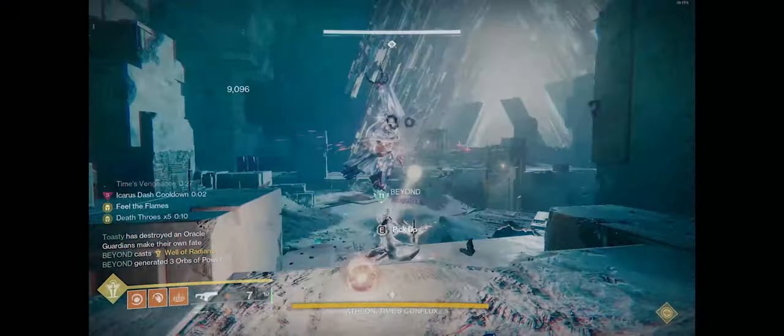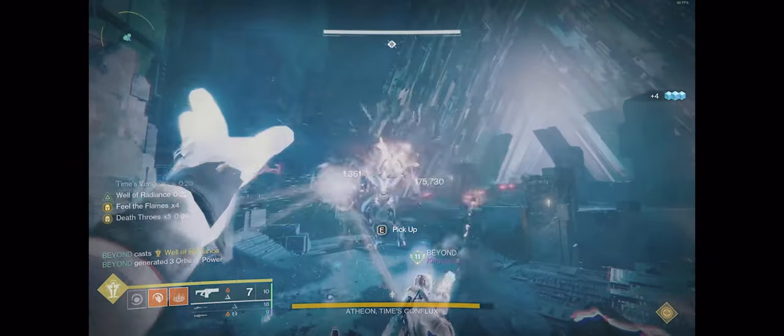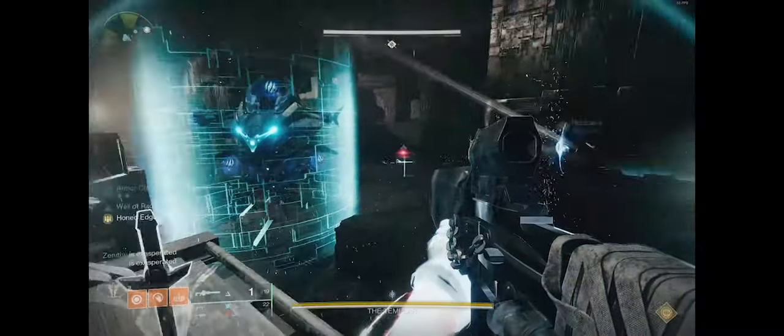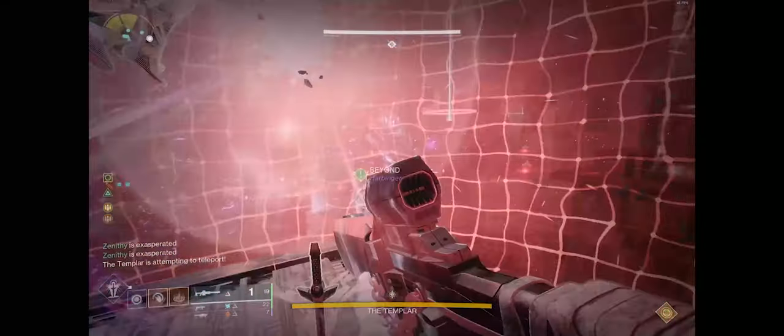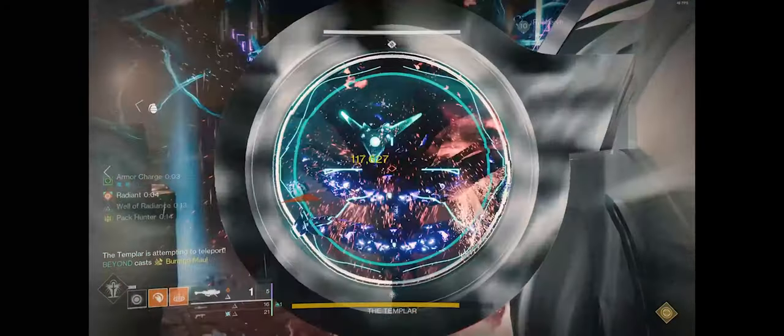When it comes to a damage encounter rather than an ad clear encounter, currently rockets are the way to go. You can pair this with Izanagi's Burden, which is a very consistent form of burst damage. Rockets like Apex Predator with Reconstruction and Bait and Switch give a massive damage output. Using Izanagi's and a special grenade launcher like Wilder Flight with Autoloading Vorpal would be a great mix — use the Honed Edge Izanagi's shot, shoot the grenade launcher, shoot the heavy twice, then rinse and repeat during your damage phases.